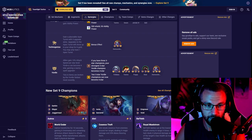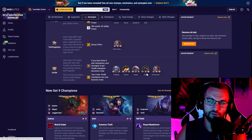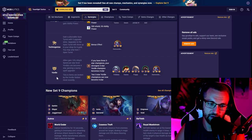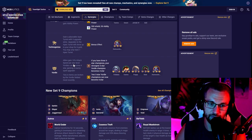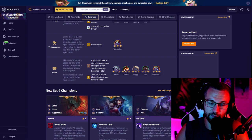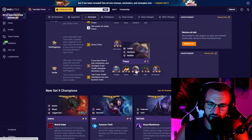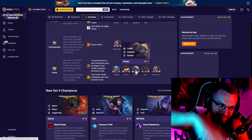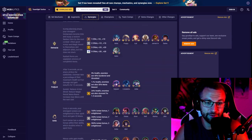Yordle: allies gain 10 attack speed per star level, and Yordles can become four-star units with a wacky spell upgrade. If you have three three-star Yordle champions, the strongest three-star Yordle becomes a four-star; at five active Yordles, two of them can become four-stars. This is a reroll build. I haven't played it much, but I know Poppy's four-star does her League ult — bouncing enemies in the air. The other four-star upgrades I'm not as familiar with.